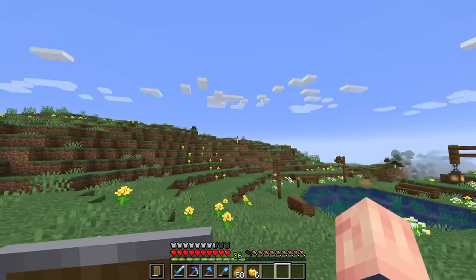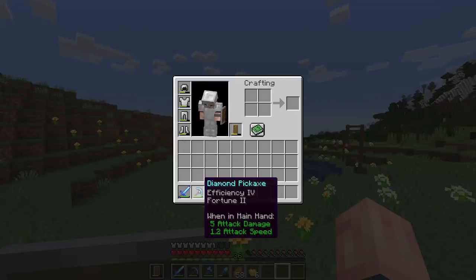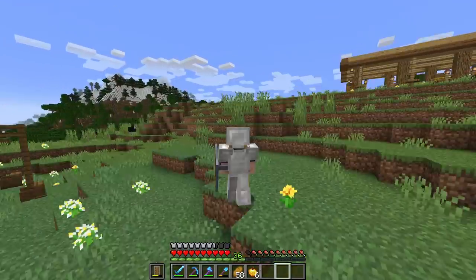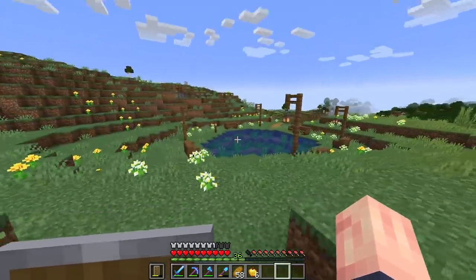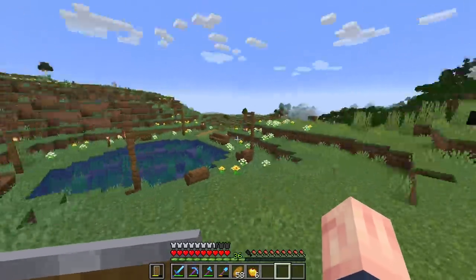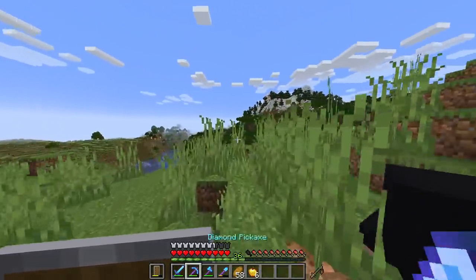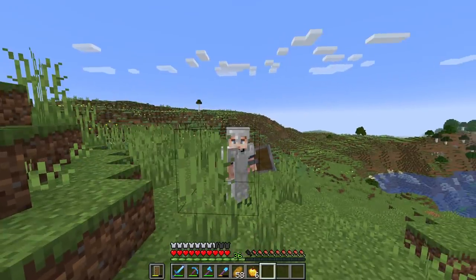Towards the end of last episode, we did our first level 30 enchantment and we got this pickaxe — Efficiency 4 and Fortune 2. Not the best, but still pretty good. The main thing I'm excited about is Fortune 2 because Fortune is pretty awesome. And as you can see, I also have a decent amount of XP here, so I want to hopefully do some enchantments. The only downside is we don't have any diamonds.